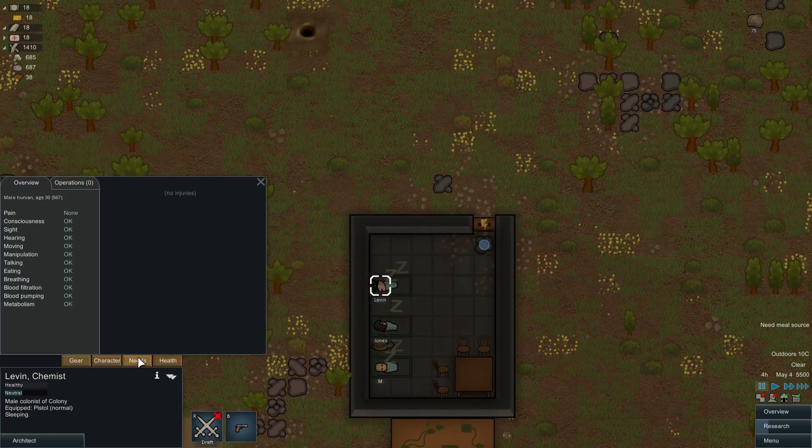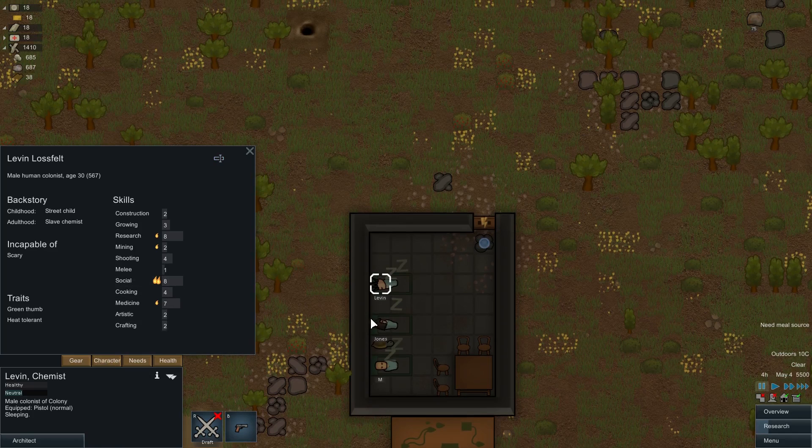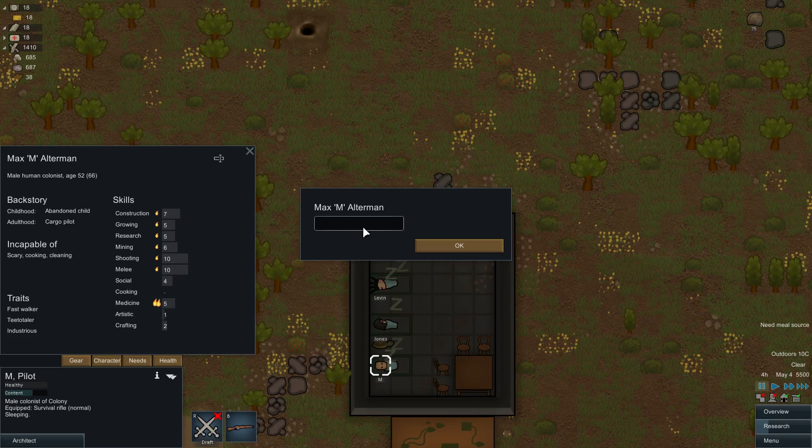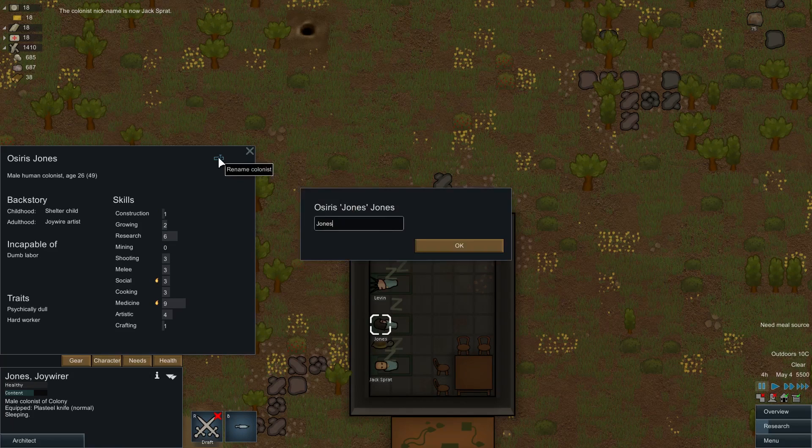That actually reminds me — I gotta do names. Who was the teetotaler? There we go. Our first one — Max M becomes Jack Sprat, because teetotaler, they don't do alcohol. So there you go. And we have KPO0 and Rata to give out as well. I just sort of took the list that I had last time and randomized it a bit.